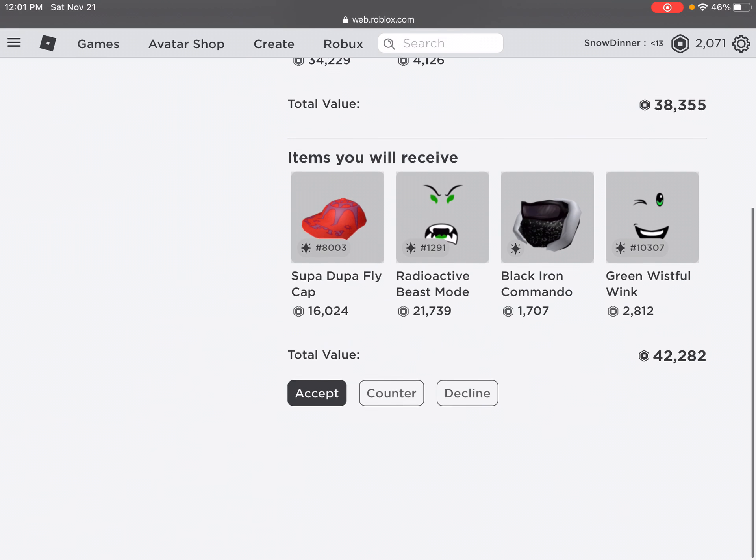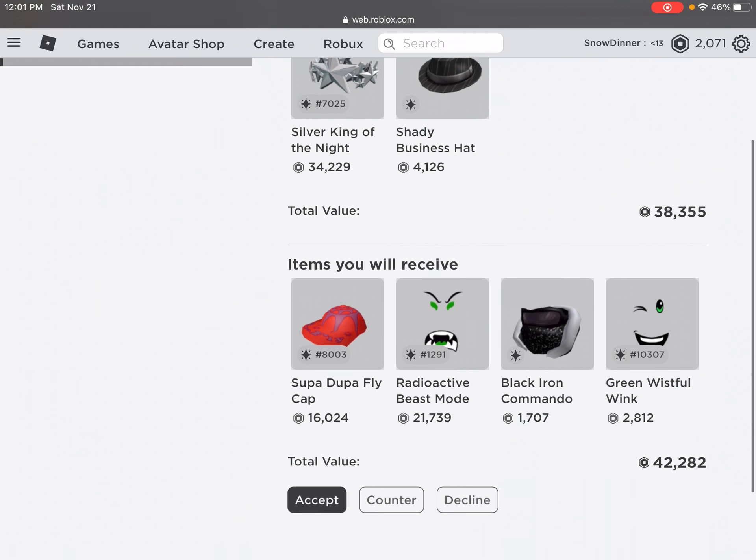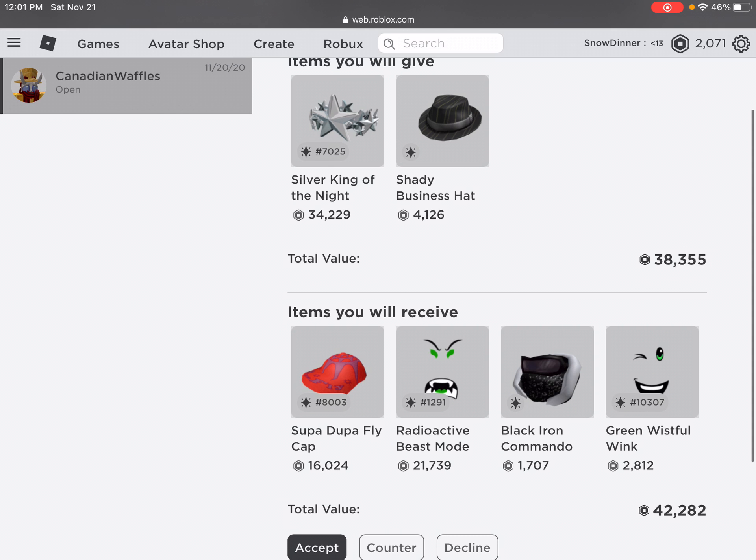Hey, what is up guys? Welcome back to another video on the channel. This is a trading video. I got this trade — it's a 5,000 OP in value. Green, wistful, black, round, commando basically equals Shady's wrap.